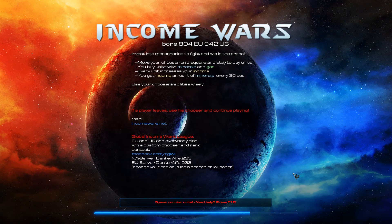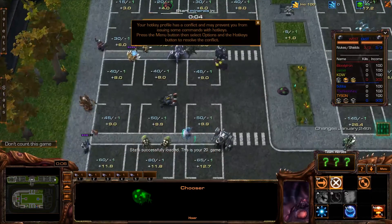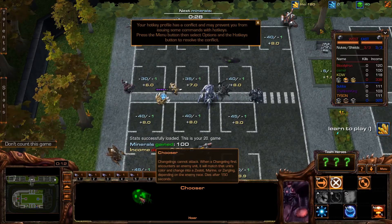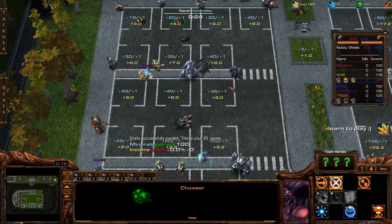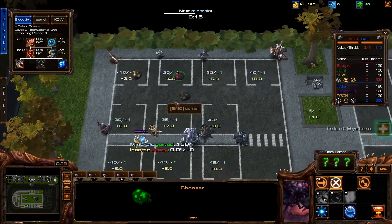I'll go through what this map is all about once it finishes loading. So in Income Wars it's a team-based game, three people on each side, and you get a single unit to control called a chooser, and you select what units you want to spawn. You move your chooser — which is this squiggly glob — into the box right beside the unit you want to spawn, and you'll notice there are three differently colored numbers.